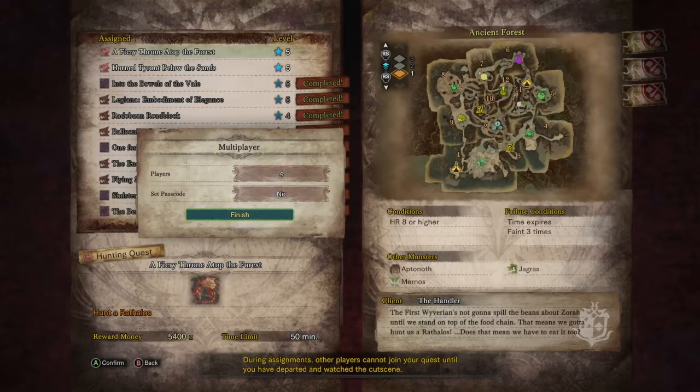Hey everyone, welcome back to our walkthrough for Monster Hunter World. We are just about to take on the fiery beast that is the Rathalos. We're just about to head into the ancient forest. We've done a little bit of preparation, got all of our kit ready, got our armor maxed out as much as we can in terms of upgrades. We've got a good amount of mega potions and hopefully we can take this beast down. Make sure you subscribe to the channel for all of our Monster Hunter walkthrough videos — you can check those out with the links at the end of this video.